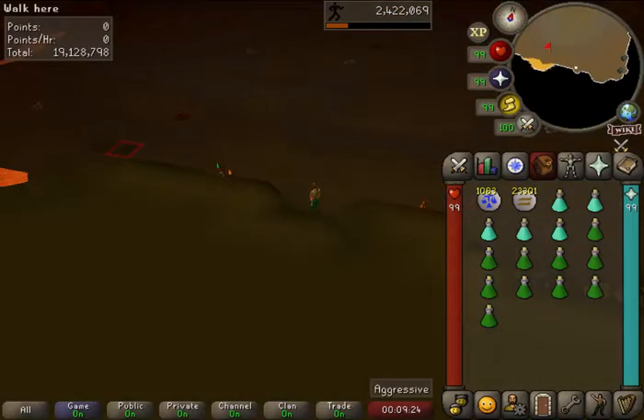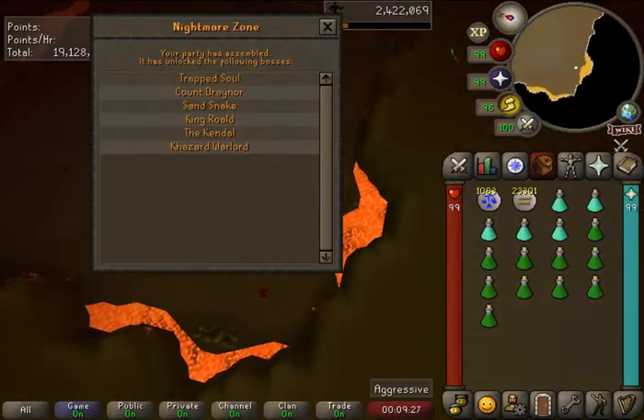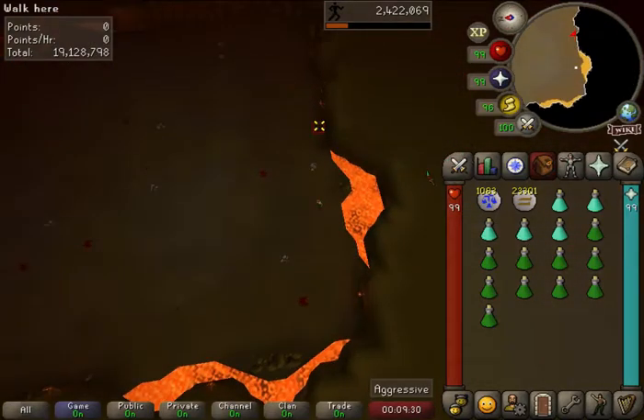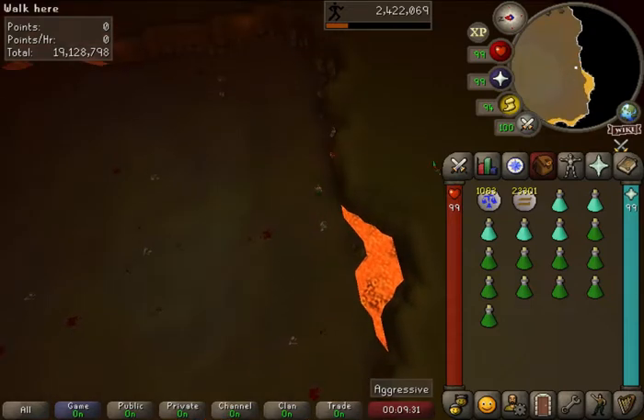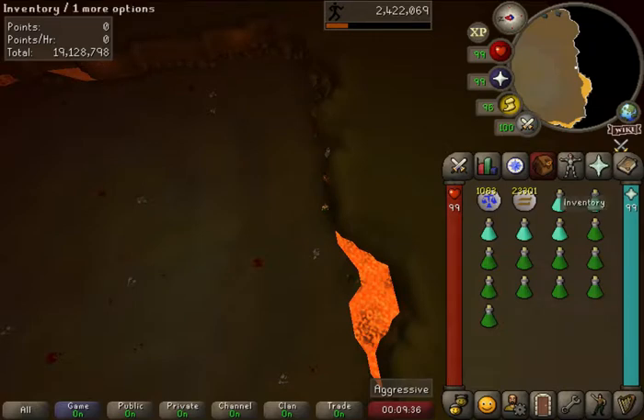Once we get in here, you're going to work your way around. I usually like working towards a corner, or staying near the middle near the original drink potion area. Because this is your first time, you're just going to wait for the creatures to pop in.